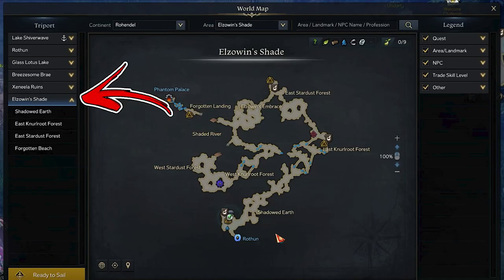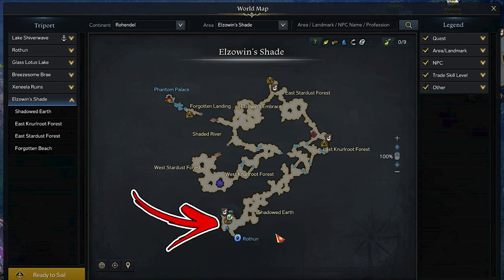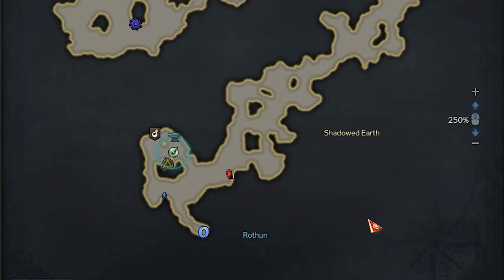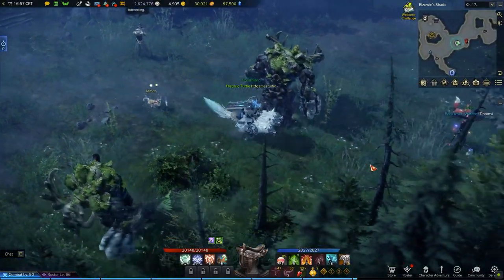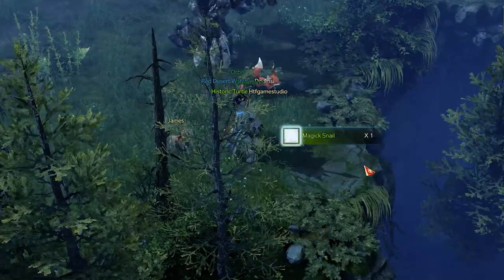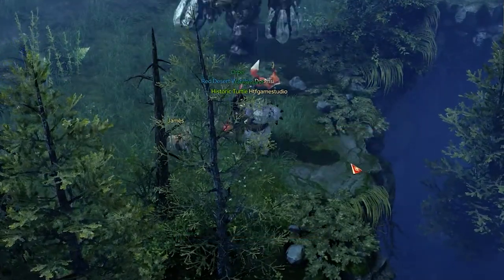Going back to the Earl's Winds Shade area, there are 10 locations you can visit in order to find this item. For the first, start from the bottom side of the map near the Shadowed Earth Triport, then check the bottom right corner of the Triport area. Here, slightly above the forest near the overhanging, you will find something to investigate on the ground — that is exactly where the first spawn point is.